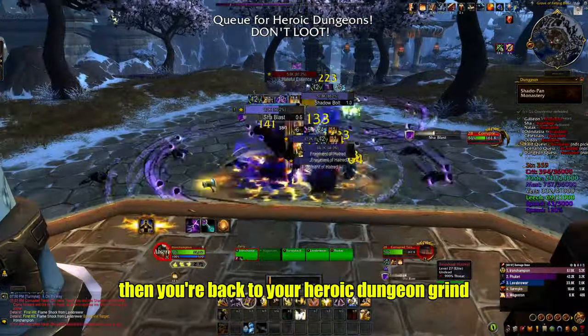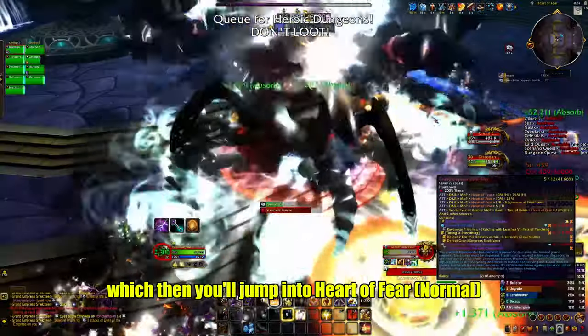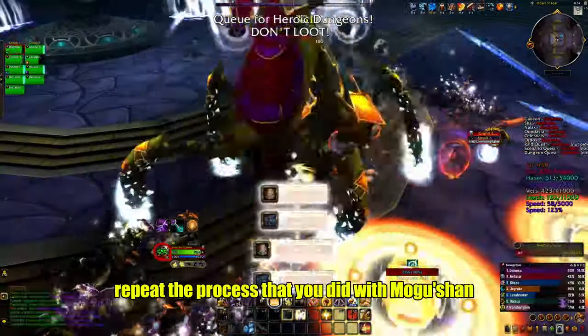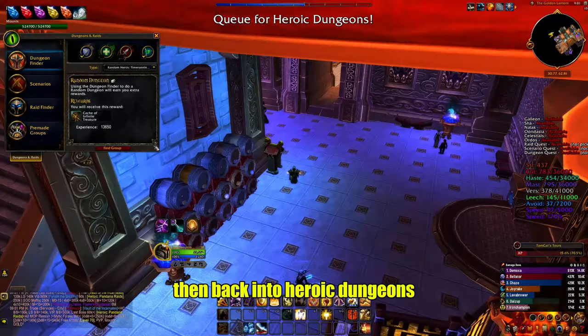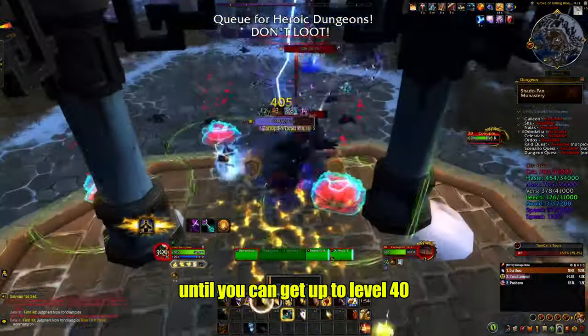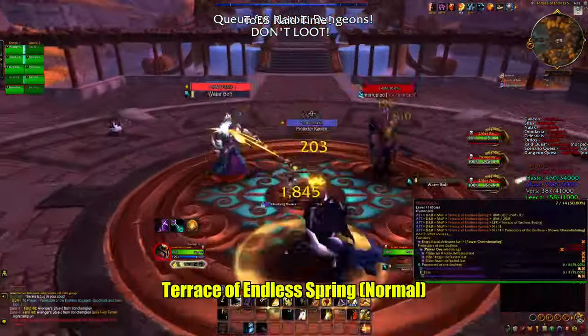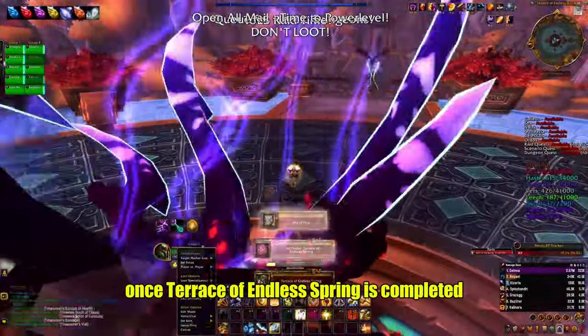Continue the dungeon grind up to level 35, at which point you jump into Heart of Fear — repeat the same process as Mogushan Vaults. Then it's back to heroic dungeons until level 40, where you create a group and do Terrace of Endless Spring.